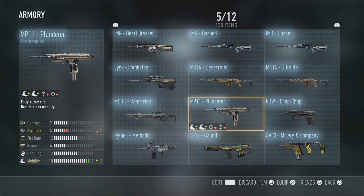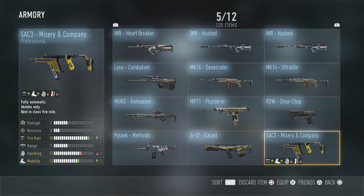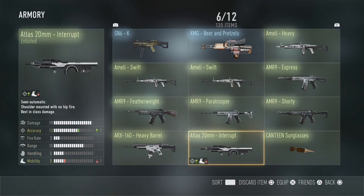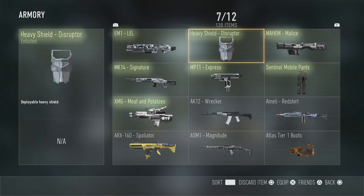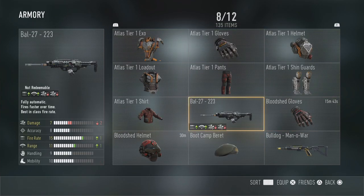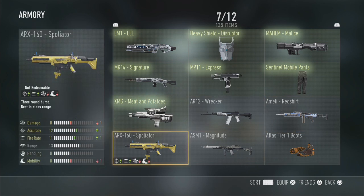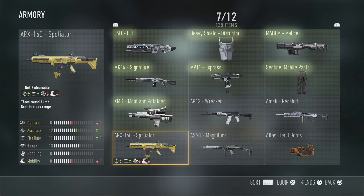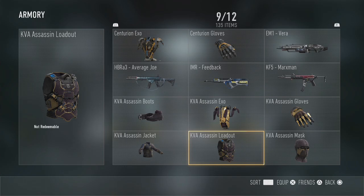I'd also really love an elite IMR with extra damage. I really want the MP11 Goliath as well, but the MP11 Plunderer is here, which isn't too bad. SAC3s I haven't used much yet. I think I'll do those next after the MP11. We've got a heavy shield there which isn't bad. These are the weapons unlocked for getting 300 kills with each gun - if you get 300 kills you get a variant, and at 500 kills you get a player card.